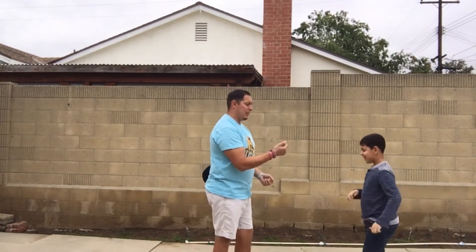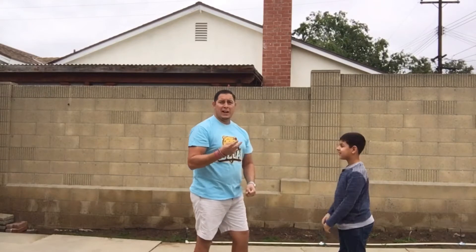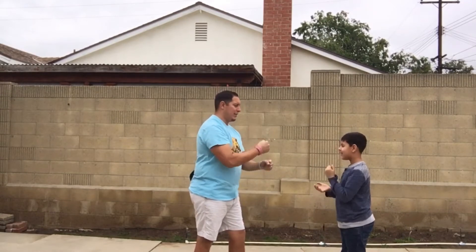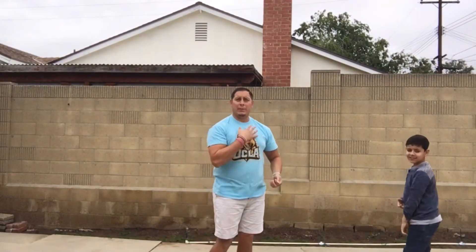Let's get started. I have my partner here, Jordan. We're going to meet in the middle and have a rock paper scissors battle. Rock paper scissors shoot — we both have scissors, we tie. Rock paper scissors shoot — we tie again. Jordan showed rock, I showed paper, so I cover his hand and I win this match, which makes me the first flipper.